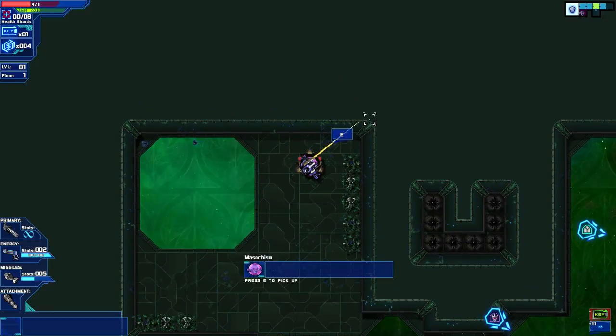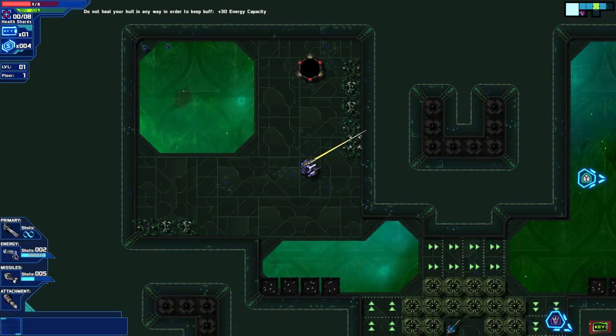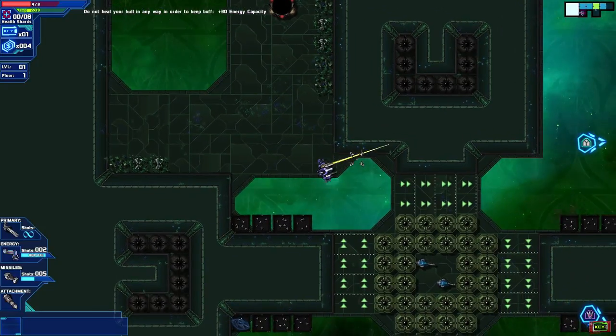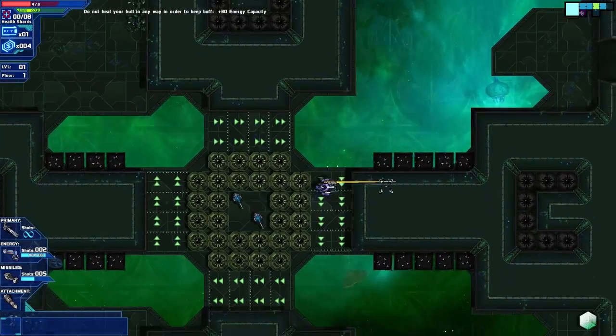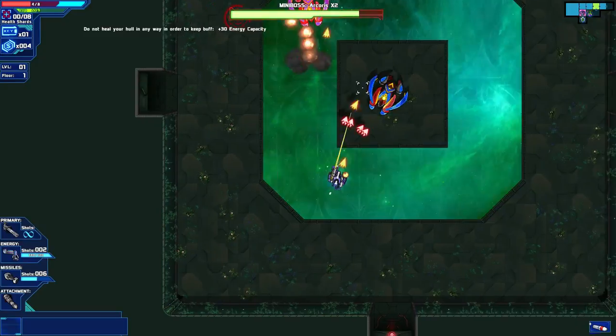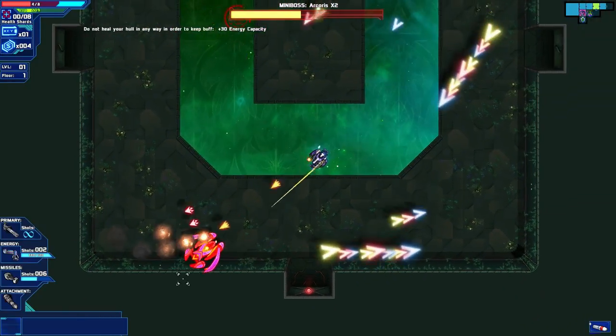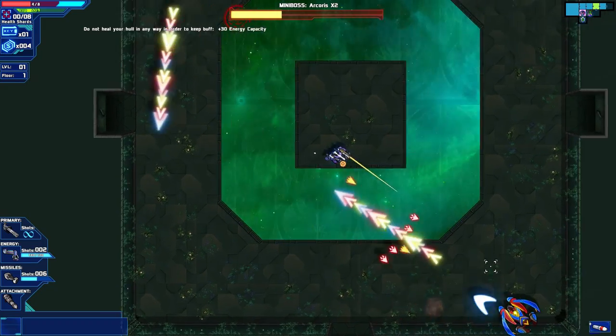What do we have here? Masochism — do not heal in any way in order to keep buff, plus 30 energy capacity. I think I would rather heal myself because there's a mini-boss here. Let's go deal with you. Let's not die — hopefully — because that would be a terrible start to today's run.